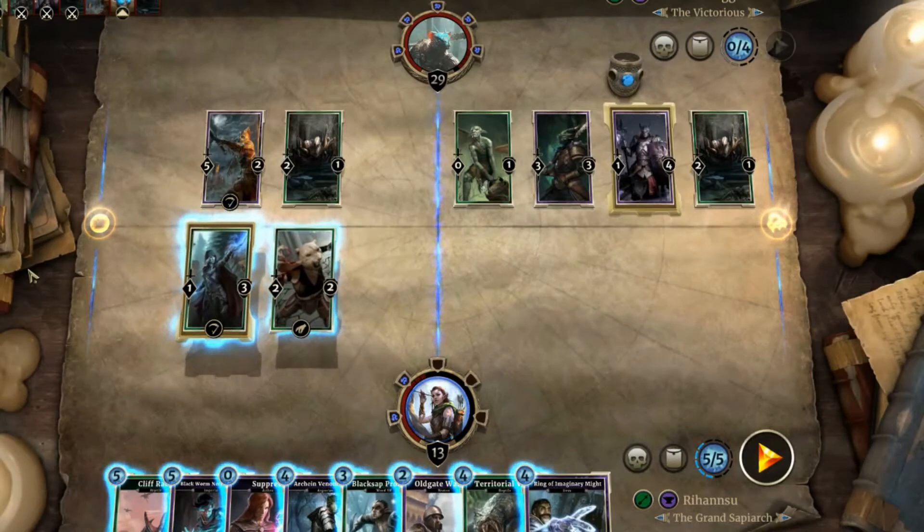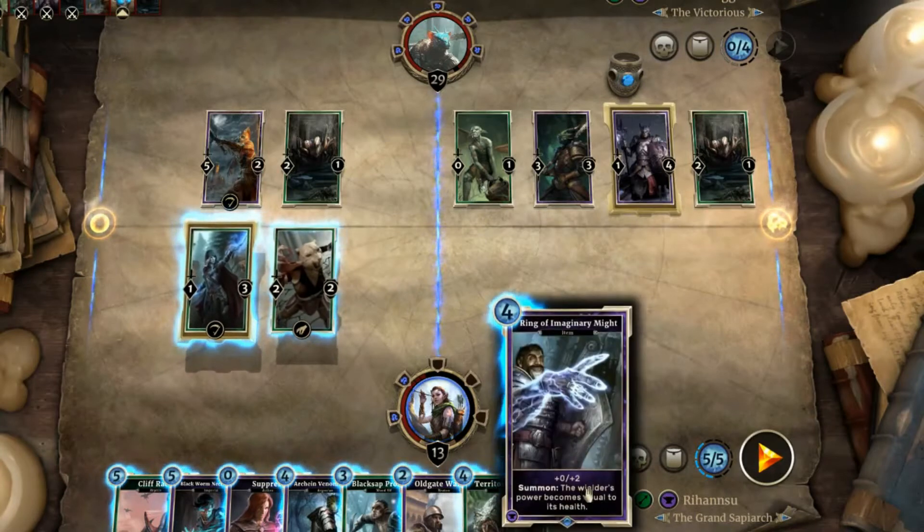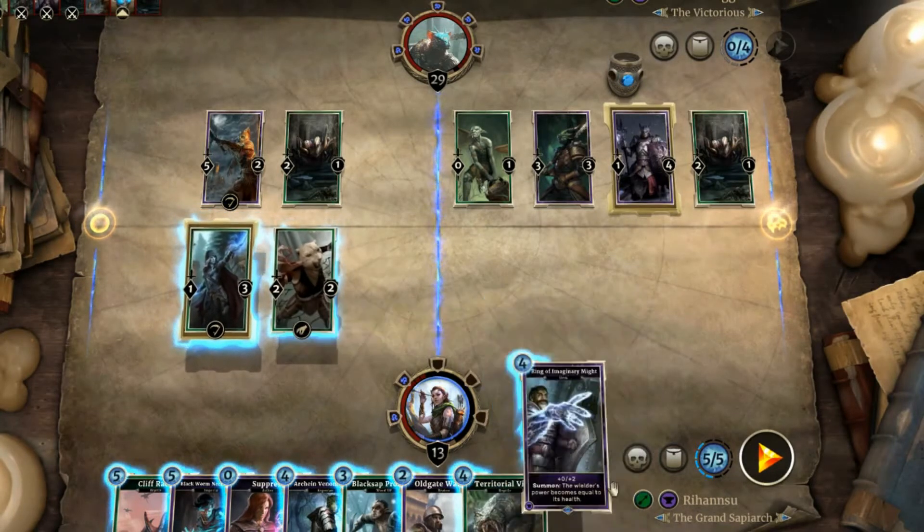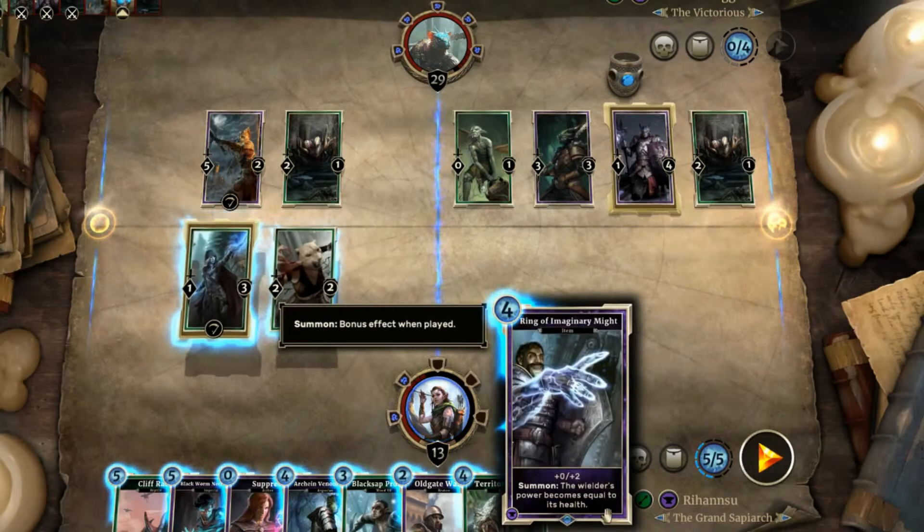Welcome to Master the Fun. Today we have a special card — it's not a legendary this time, but it's a really cool, really fun card. It's called the Ring of Imaginary Might, and it's an item card.